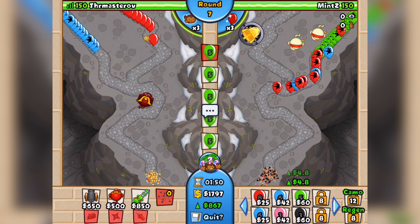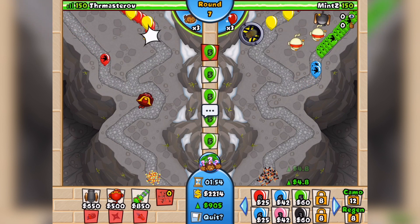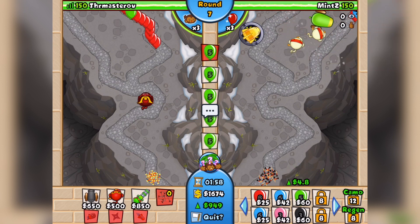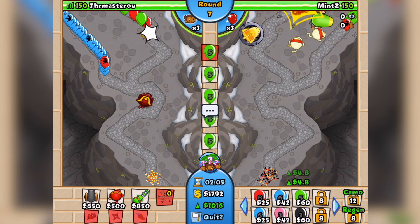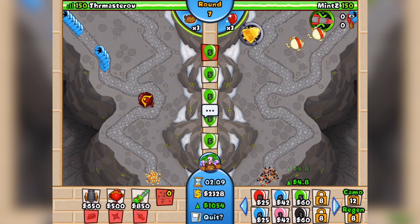This is holding pretty well — my one Balloon Jitsu. My enemy Mintz is rocking a bigger combo at the moment. He hasn't gone for just one powerful thing; he's splitting them up, which is obviously a smart move. Sending me blue balloons though — I don't know why he's sending me blue balloons.